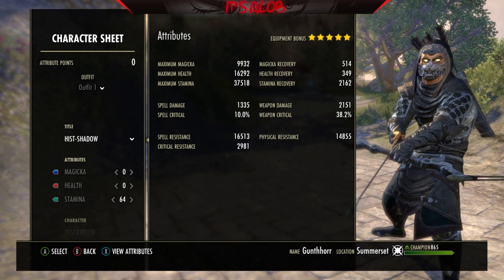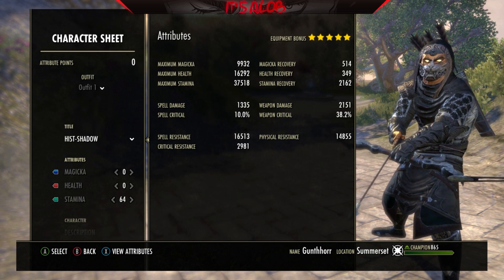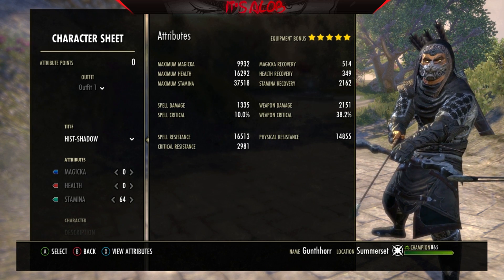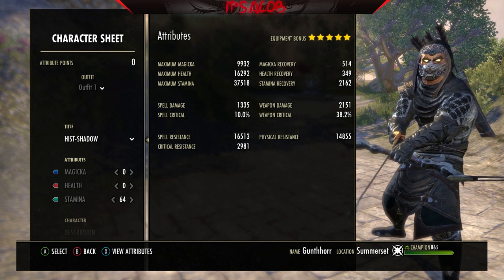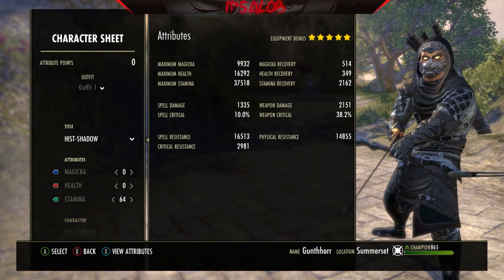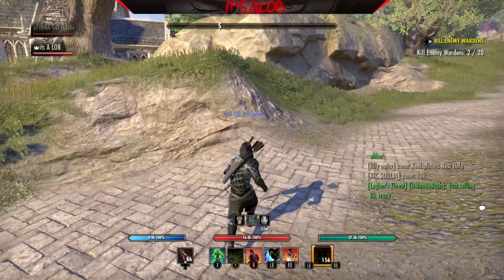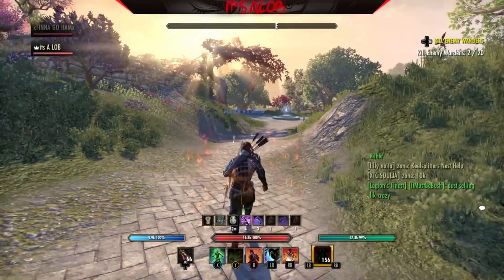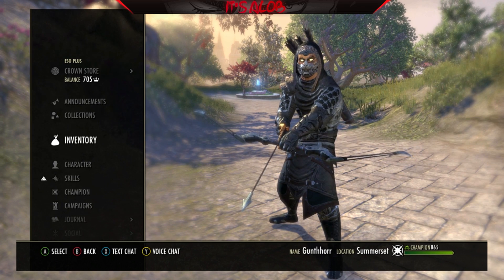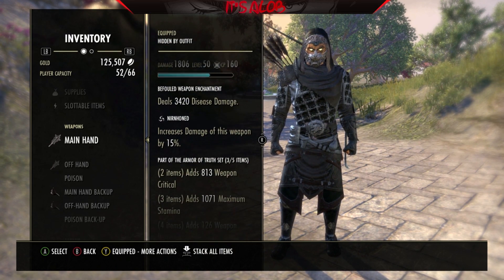I wouldn't say it's a good dueling build, and I'd highly not suggest going to BGs considering you need CP to be successful with this build. Stay away from BGs unless they implement CP again. It's decent in duels, though 2H and bow isn't the most optimal since bow shines more with line of sight. But in open-world PvP, this build is a beast — take my word on it.